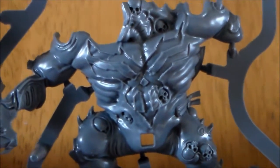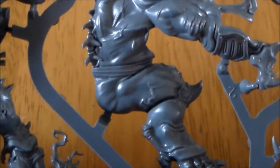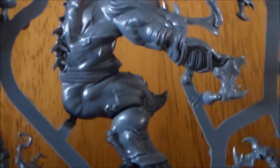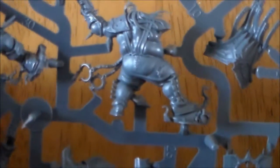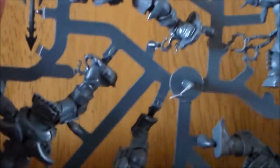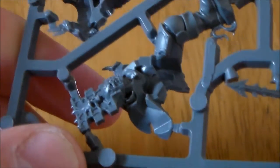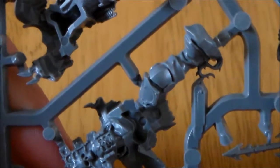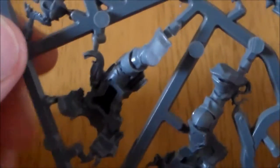This is — I don't know what this guy's called — but it's that big Slaughterbrute-looking guy, with a hole in his crotch there. I don't think these are snap-fit like the old box sets were. There's that guy with the whip — he's pretty awesome. As far as I can tell, a lot of these look like they need to be glued. Here's a Khorne guy — let me have a look at the other side of him. It looks like this needs to be glued instead of being snap-fit.